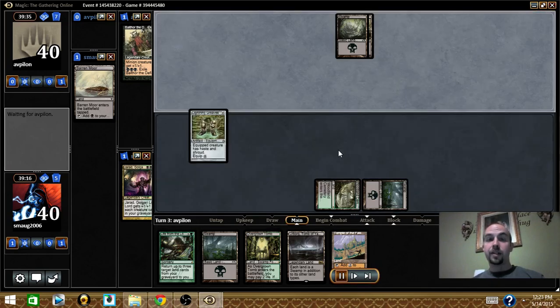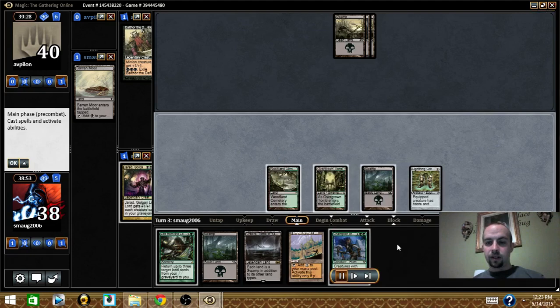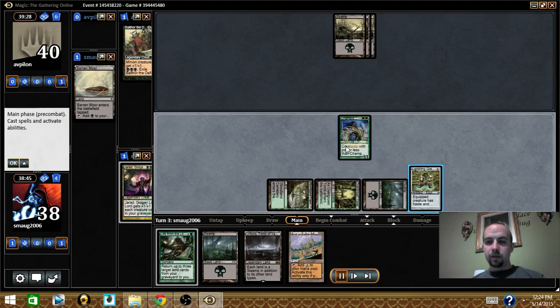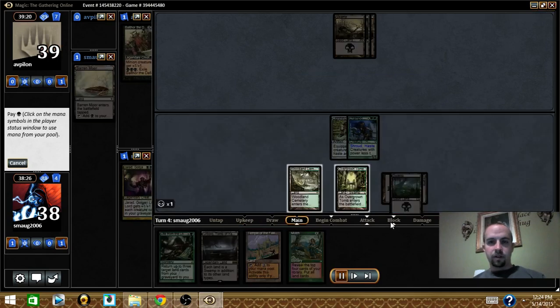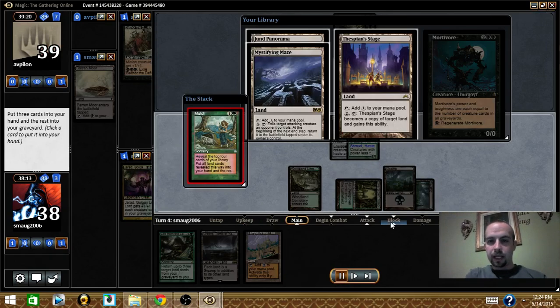So I cast the Greaves, because Greaves is awesome. I drew a Champion, which I love — it's such a good creature. I threw him out with the Greaves, just wanted to get the beats on. My opponent hasn't done much at all, unfortunately — he's just been dropping lands.